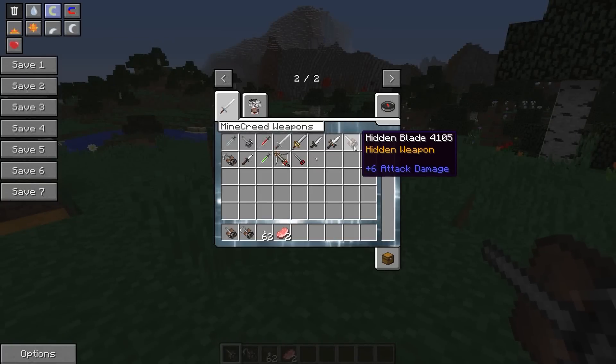Same as the hidden blade — the only difference between the hidden blade and the hidden gun is that you can shoot bullets, and that's probably about it.